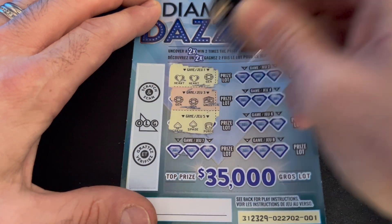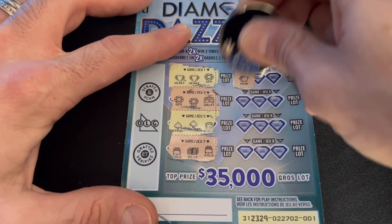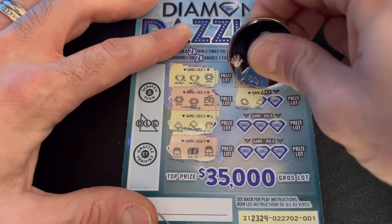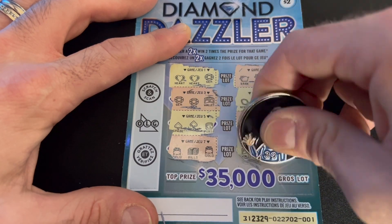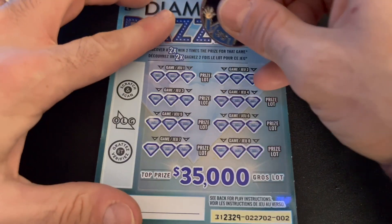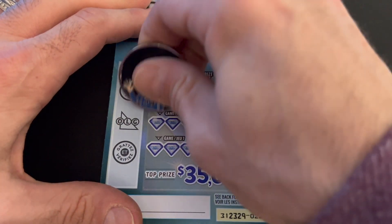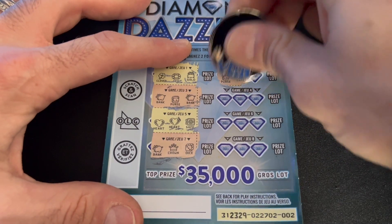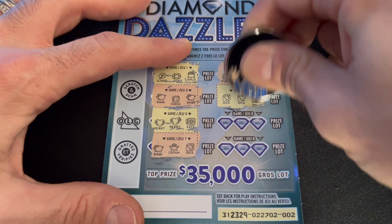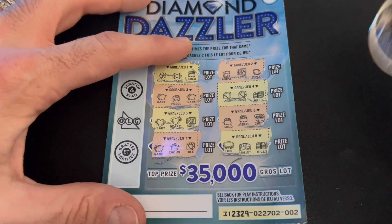Two hearts, two gems, two spades — nothing. Nothing there. Two piggies, two bills — nope. Nothing. Two wallets and a dice. Two hearts and a safe — nope. Purse — no. Two dice — nope. Pot, pot and a chest coin — no.